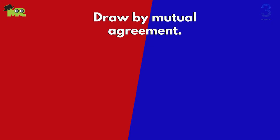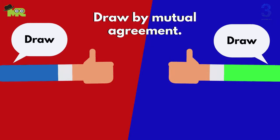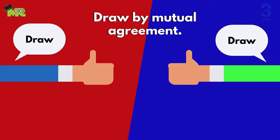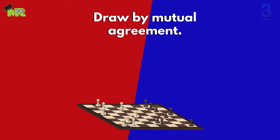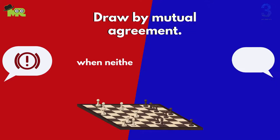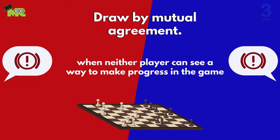Draw by mutual agreement: two players can agree to end the game in a draw at any time, regardless of the position of the board or how many moves have been made. Usually this happens when neither player can see a way to make progress in the game.